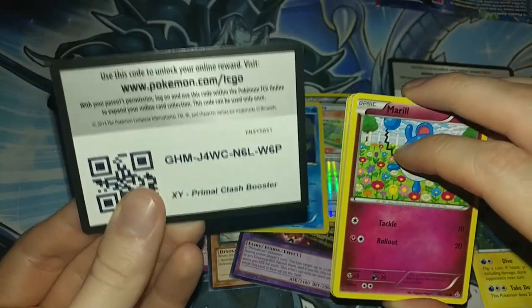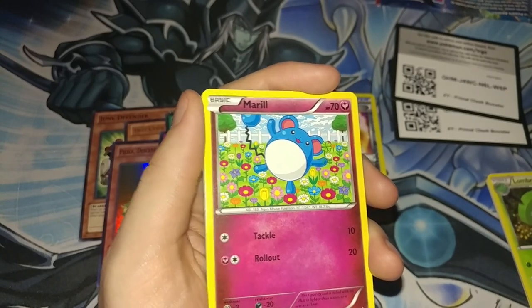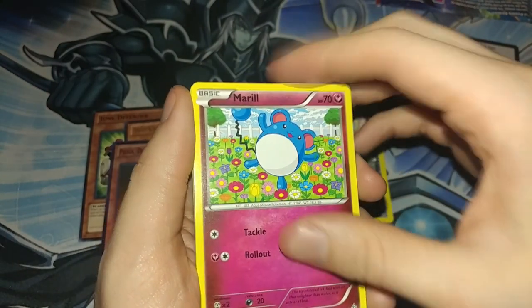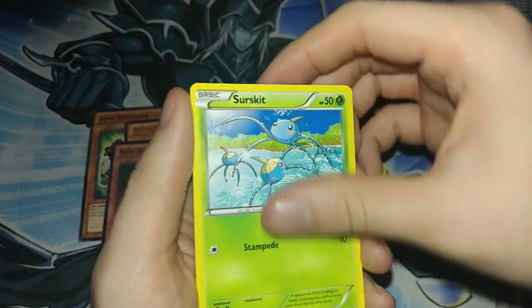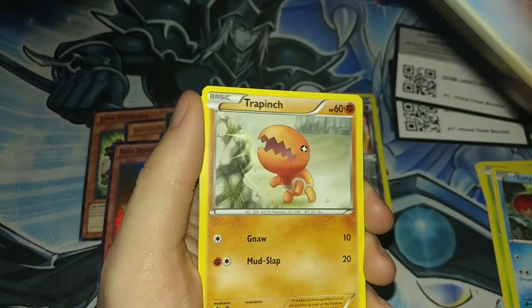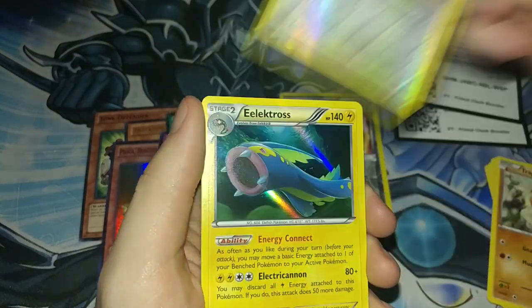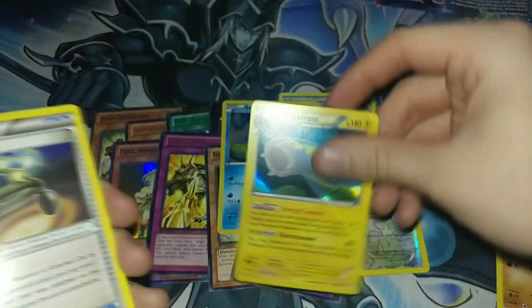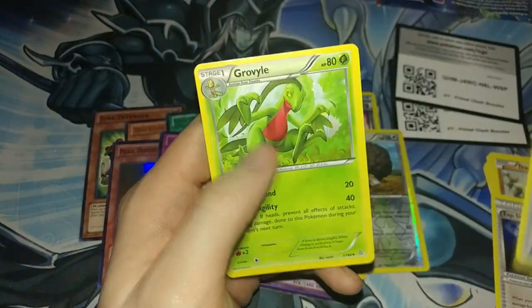Oh, Merill — holy crap! Here's the code card. Some people said these sets are available in an expanded format on the Pokemon Online TCG, I don't actually know that, but people seem to like it so I just wanted to show the codes. Sunscurt, Corphish, Horsea — man these really stick together — Trapinch, that guy I'm not even trying to pronounce, and another regular holo — an Electros. EXP Share, Energy Retrieval, and Grovyle.